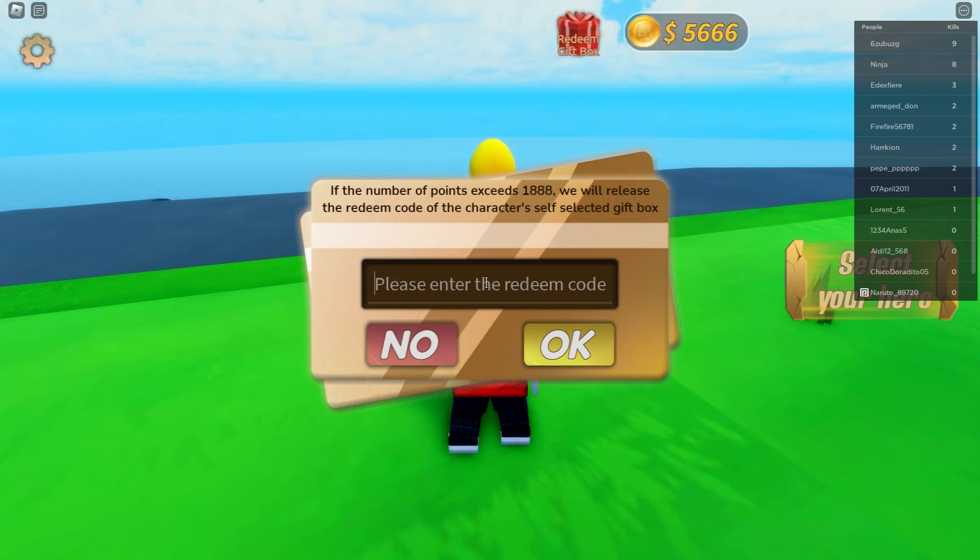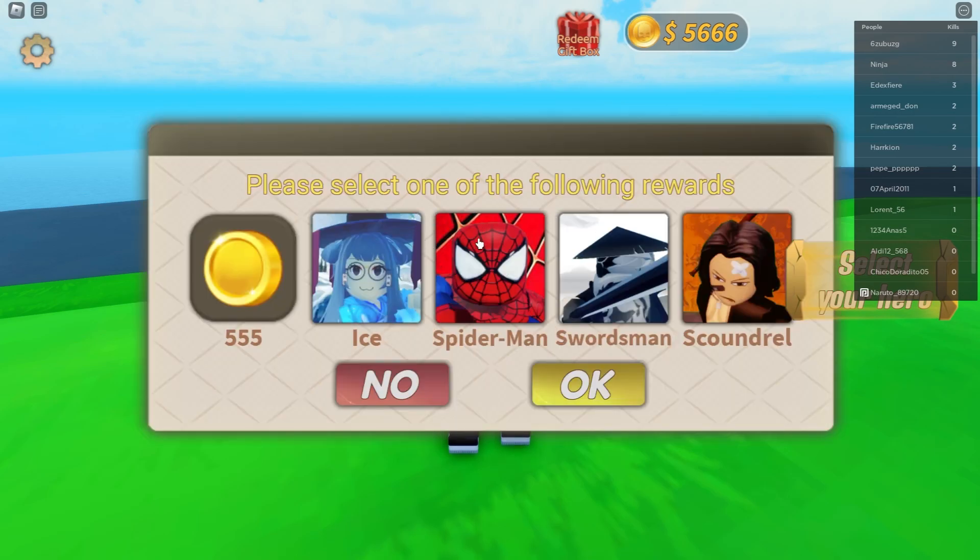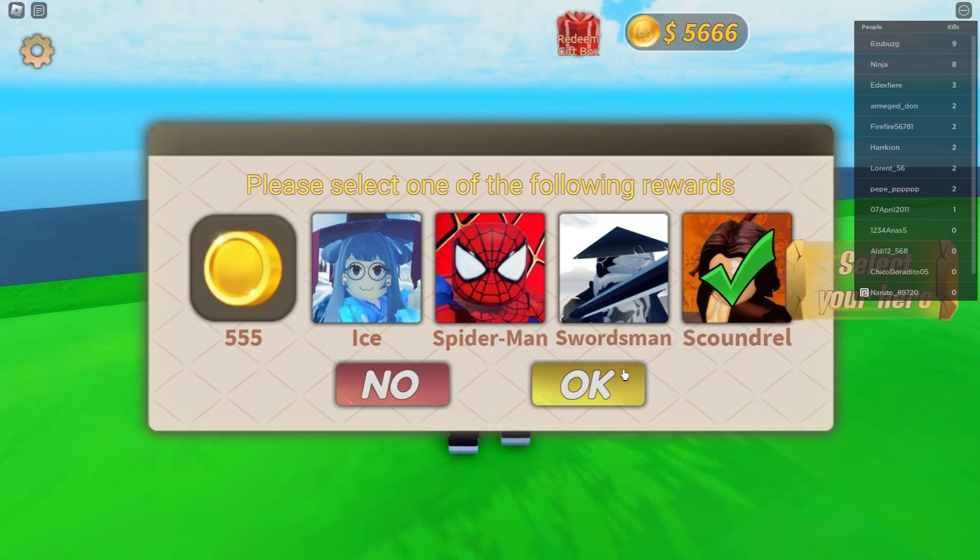The next code is really amazing because you can pick a selection of five different characters. Let's check it out — press the okay button and you can select one of your characters from the list.